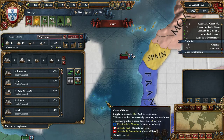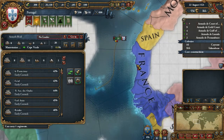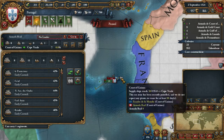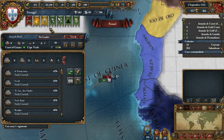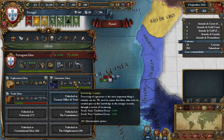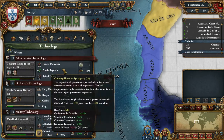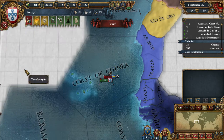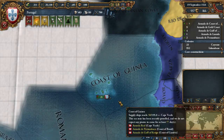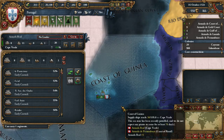We won again. This time let's send the fleet there because the French are retreating into their African holdings. We could actually start making another idea here, but I want to reach level 14 as soon as possible. That might mean we need to check a bit ahead of time, but we'll see how it goes.